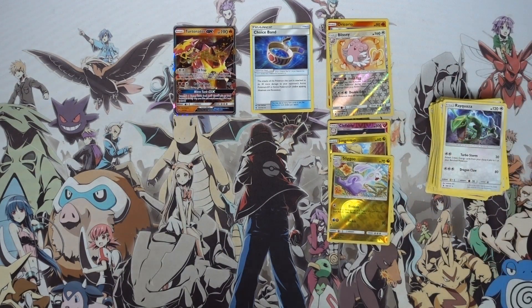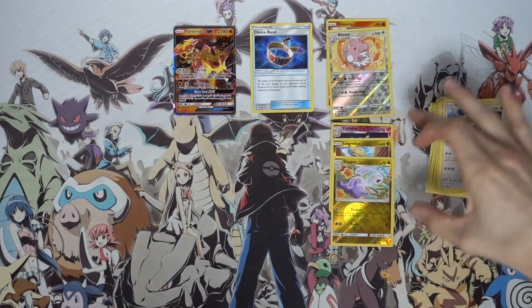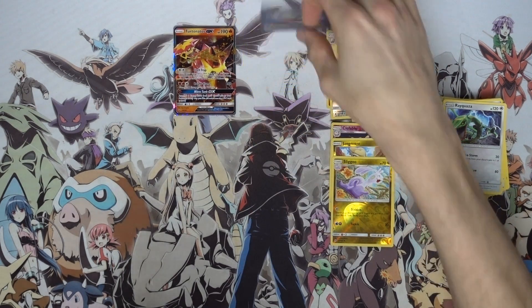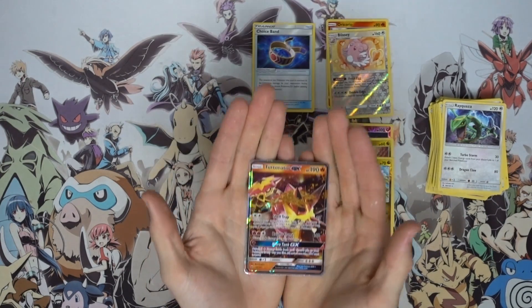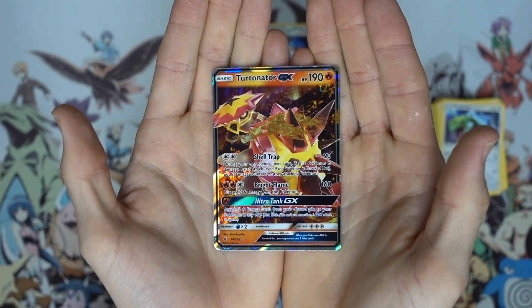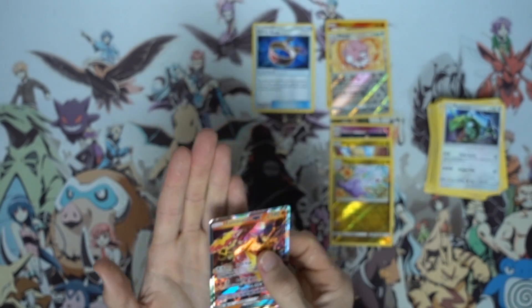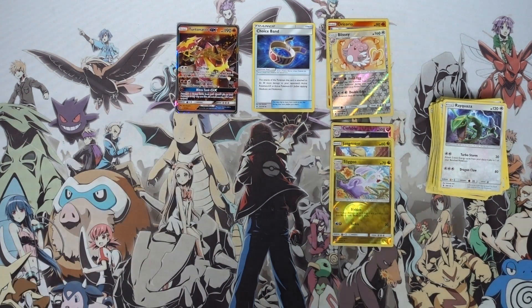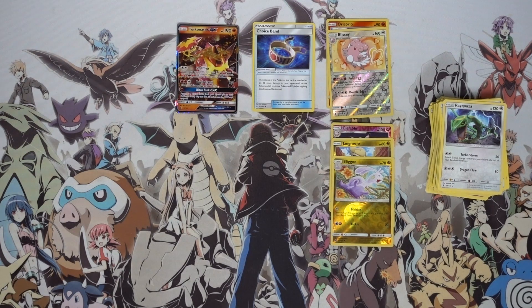Not too bad! Every single episode of the Search For series so far has come through with the goods in some way, shape or form. Recapping today: we got a couple of reverse common and uncommons, two reverse rares, the nice and playable choice band — feel free to pause and read that one — and of course we have the Turtonator GX, which is basically like the turtle version of Magma in my eyes. Anyway, if you enjoyed episode three of the Search For series, drop a like below, subscribe if you're new, and hit the bell to be notified whenever I upload. Thanks for watching and I'll see you guys in the next one — peace!